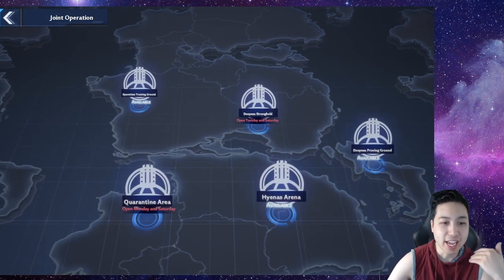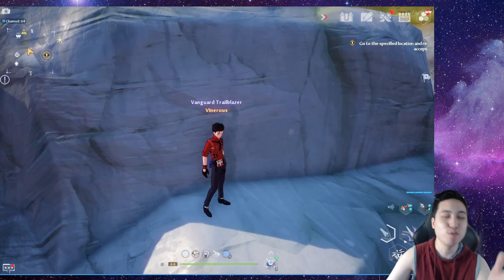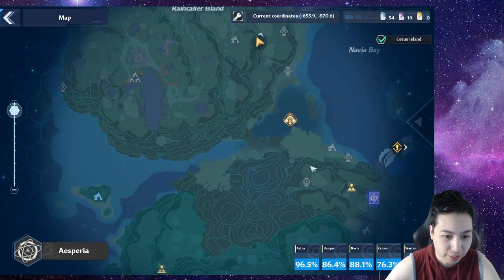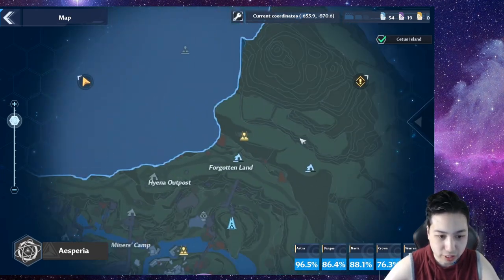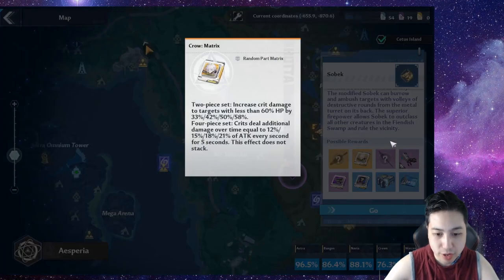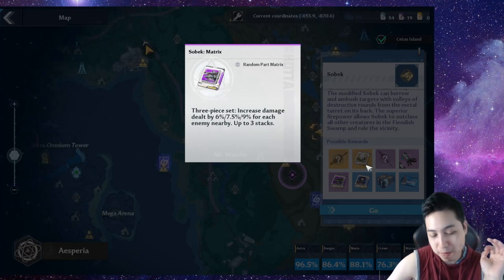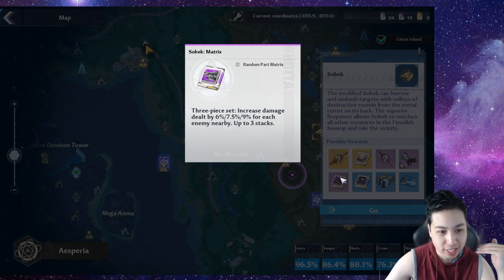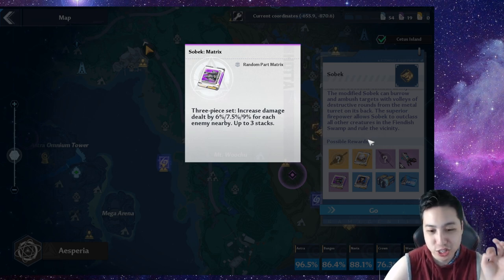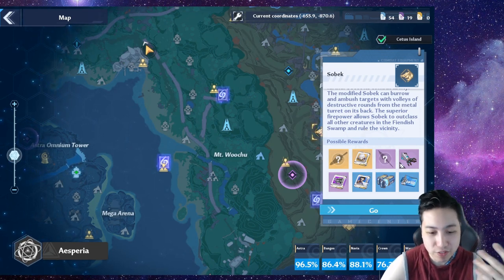For the perfect ciphers — the gold ones you use on open world bosses — save them solely for Sobeck, because Sobeck actually drops Crow chips. For the SR matrix, if you somehow don't have the SSR one but you have Sobeck, Sobeck matrix is the one to go for. It just increases damage for every enemy nearby, which is super good.